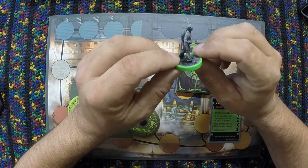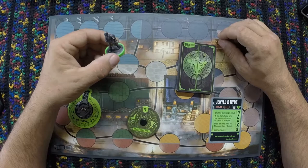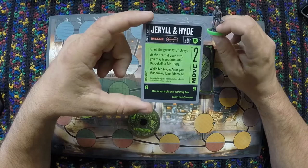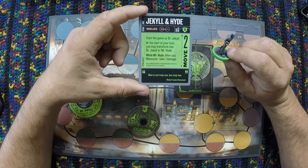The Jekyll and Hyde fighter in the Unmatched game is very much themed off of having that split persona between Jekyll and Hyde. They use green as a main color, so everything here is green with black on it. On Jekyll and Hyde's card, he is a melee fighter with a health of 16. He has no sidekick because he's kind of his own sidekick. You start the game as Dr. Jekyll; at the start of your turn you may transform to Dr. Jekyll or Mr. Hyde.